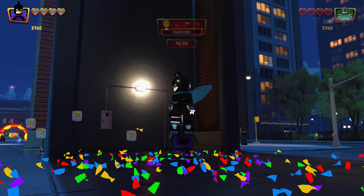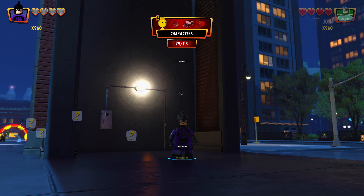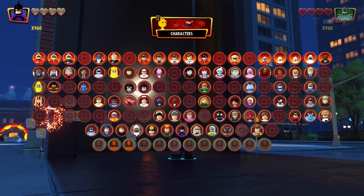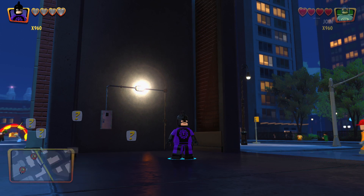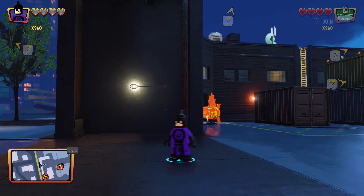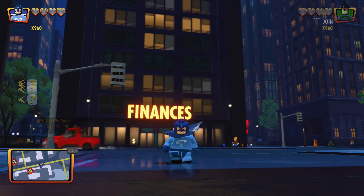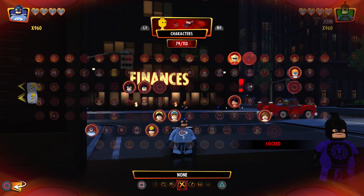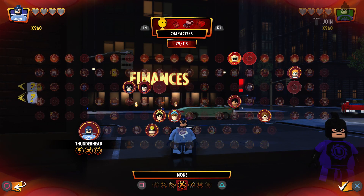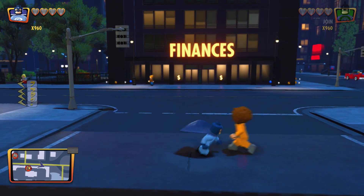Whoa, this looks pretty cool — Plasma Bolt, nice! I feel like we're getting some really cool hero-type characters. I feel like Incredibles had an opportunity in this game to, if not outright create characters for their lore. Wait, that's Thunderhead — I don't know what's going on here.